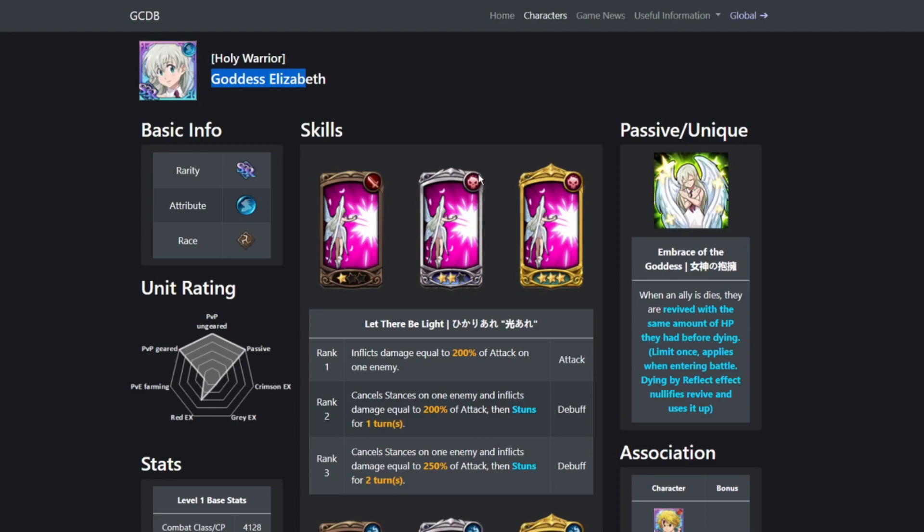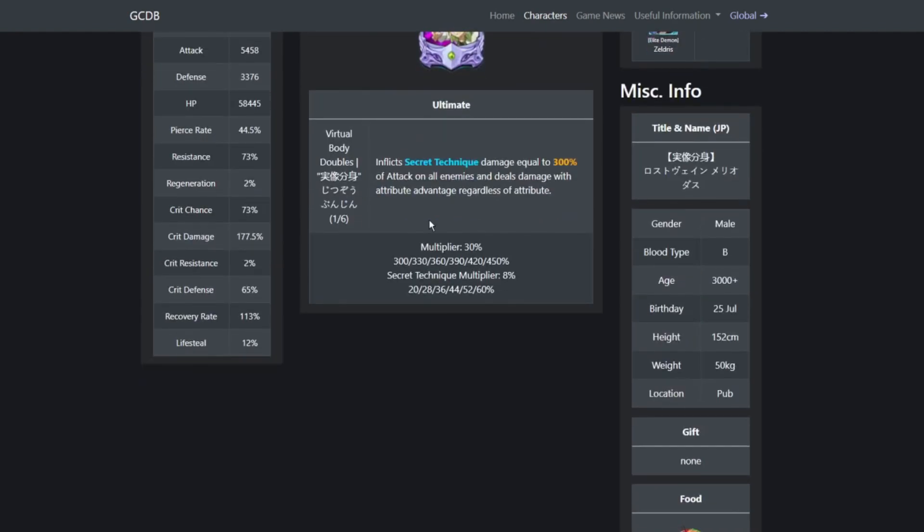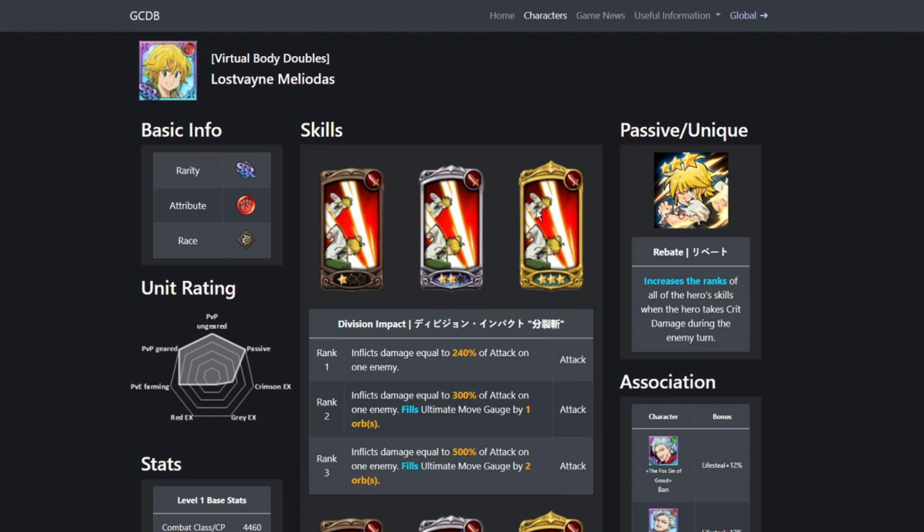In conclusion: if you don't have either unit, pick up Goddess Elizabeth. If you have one copy of Goddess Elizabeth and one copy of Lost Saint Meliodas, get the Lost Saint Meliodas dupe to start feeding him up, because investing in Lost Saint Meliodas is going to help a ton — his ultimate scales very heavily per dupe with big jumps every time. That's going to be it for the video. Hope you guys enjoyed — don't forget to like, comment, and subscribe, and I'll see you in the next video. Peace out.